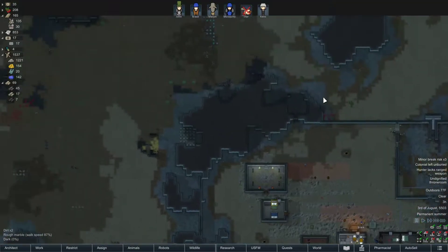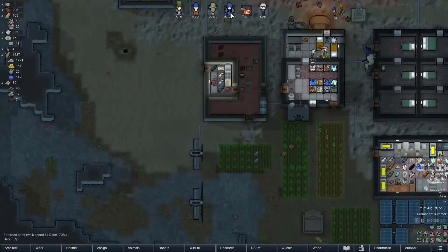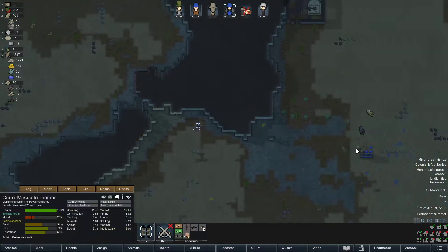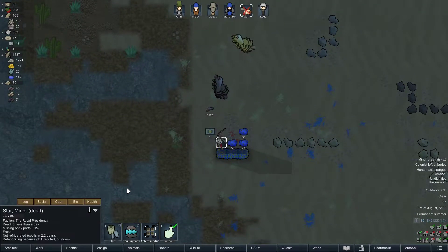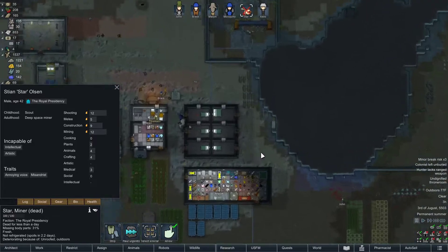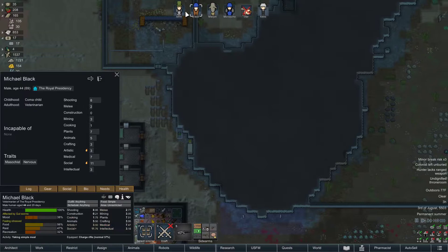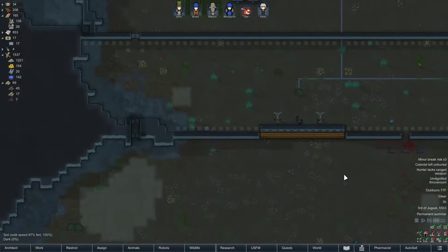Hello everyone, and welcome back to RimWorld Royalty Let's Play, episode 26. Since the last episode, we lost our goddamn Dunalisks — came over and just ate him. We extracted revenge, but he was a good man. He was a top, top miner. Knees is a good one, everyone else kinda sucks, but it's okay — we will move on.